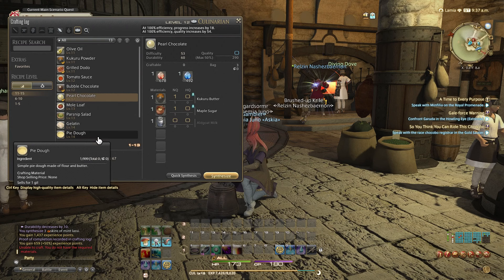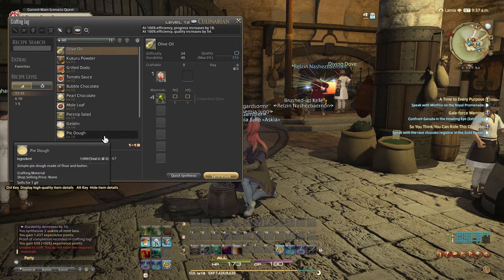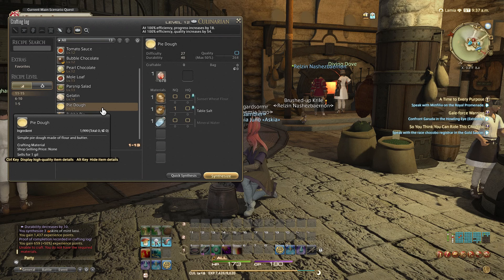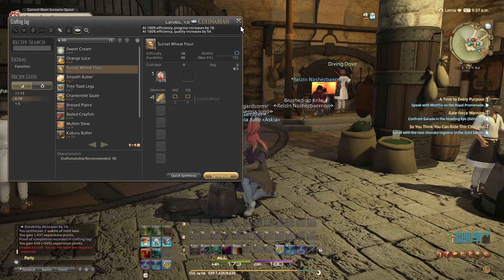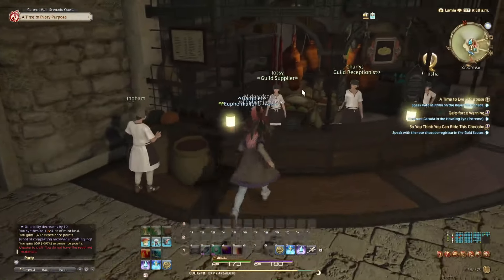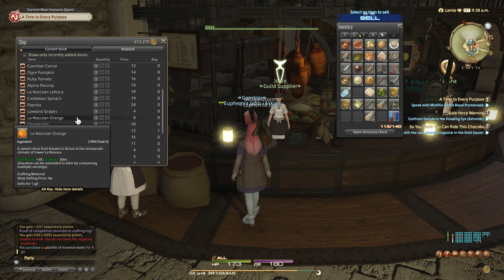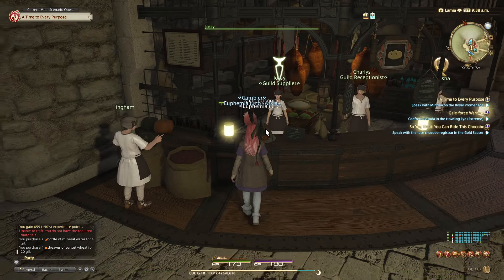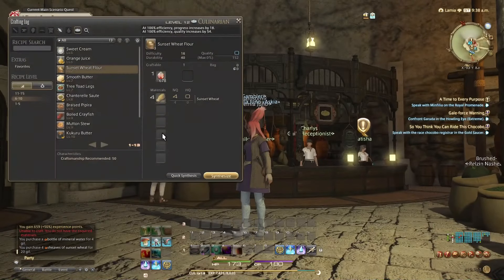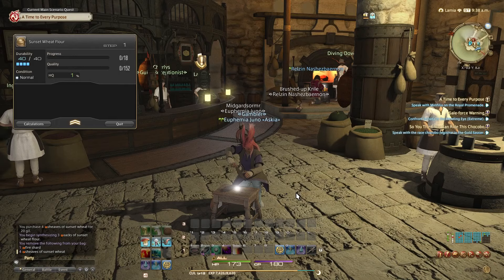We can do one more pearl chocolate — oh no we can't, we already did it. Let's make a random olive oil... or let's make the rabbit pie! For pie dough we'll need sunset wheat flour and mineral water. The sunset wheat flour is over here — we need four sunset wheats. We might as well buy the mineral water while we're here. There's the sunset wheat: one, two, four. Synthesize — five. Nice!